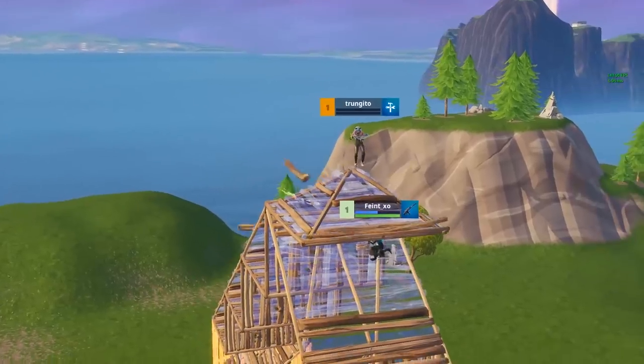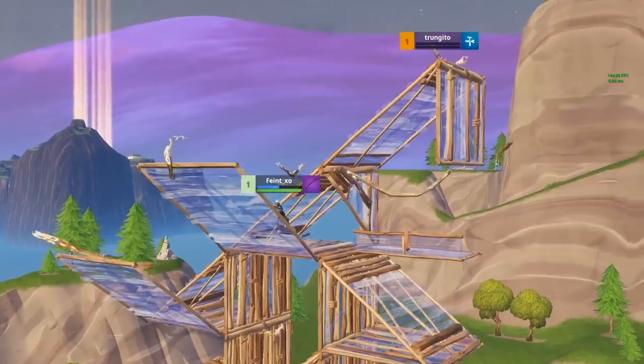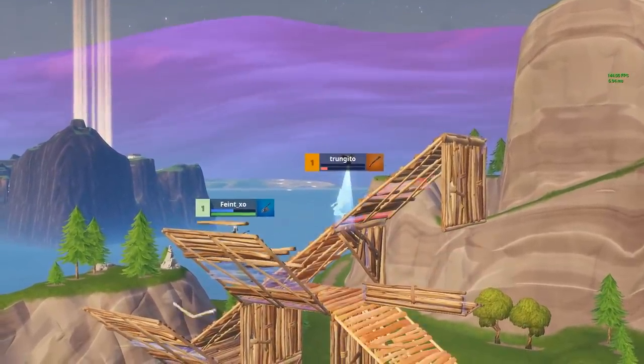When you turn to do a 180, place a third wall on top of the two you would normally place. Note that you need to be looking almost straight up to get this placement. The third wall is the key to this trick. If your opponent is holding high ground by ramp, floor, walling, there's a good chance they'll think that wall is theirs.